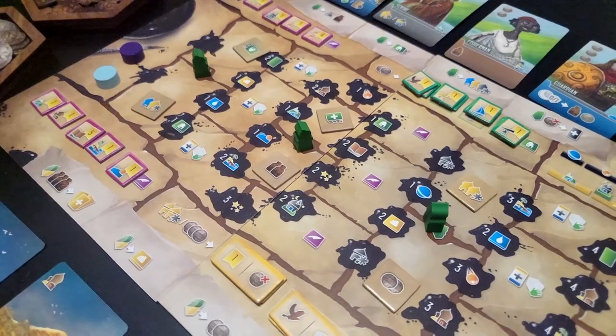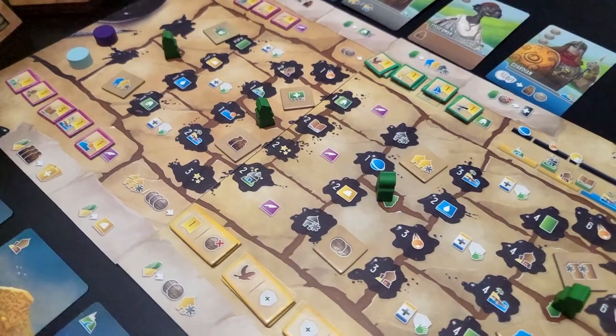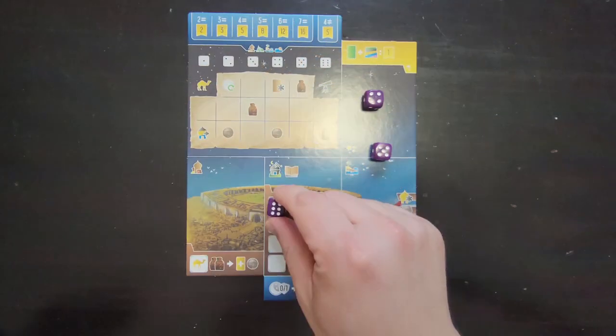On a player's turn, they can do one of three actions: place a die, place a worker on a card around the main board, or rest.